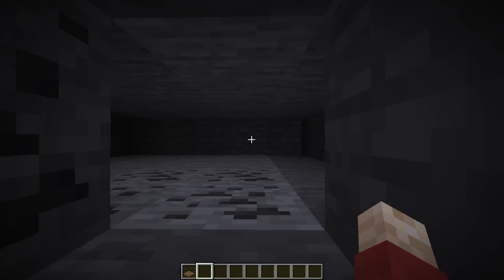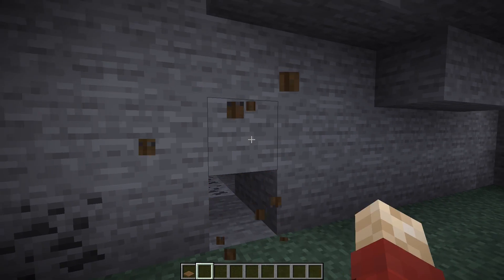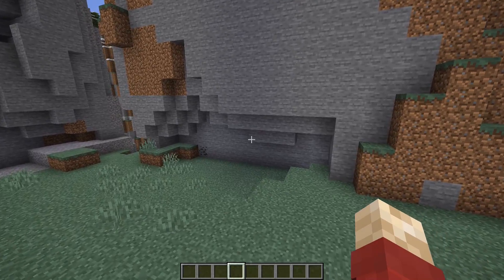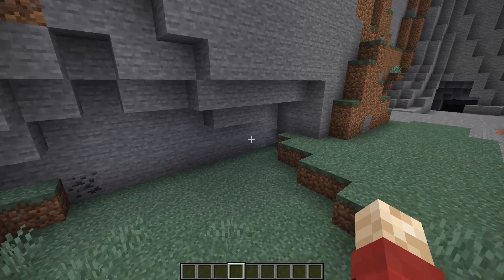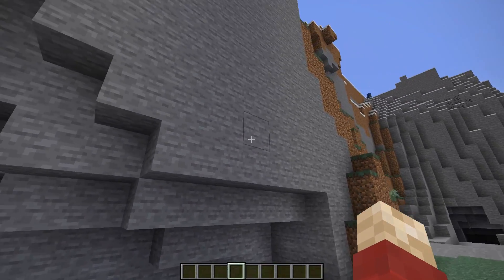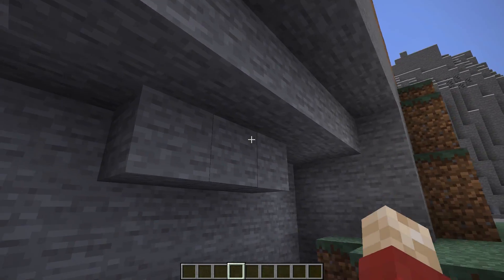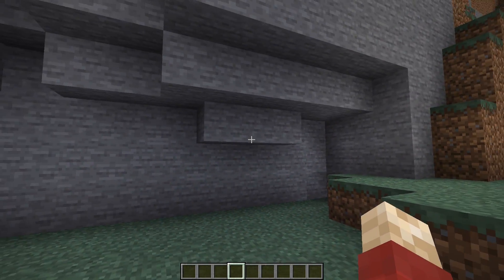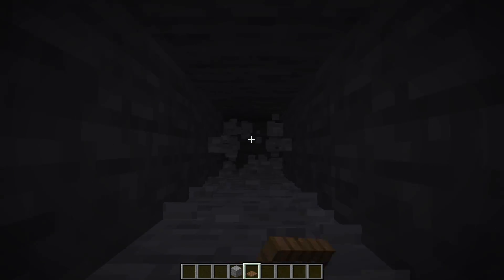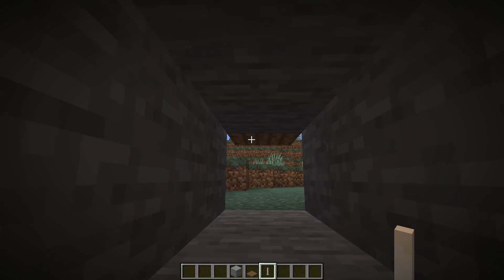I think this is a very unique place for a starter base, and I figured out a way to make it completely hidden. The first thing you're going to want to do is find a cliff that looks a little bit like this, with an overhang of a couple of blocks. Choose where you want your entrance to be and then mine out a few blocks so we've got some space to work with.